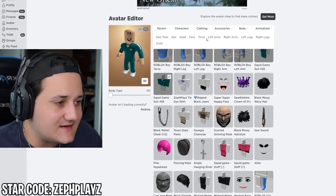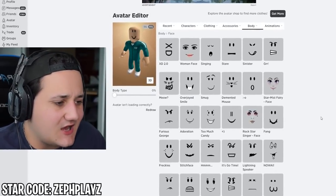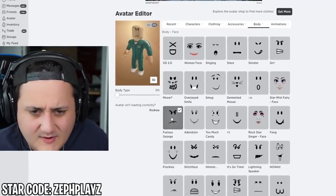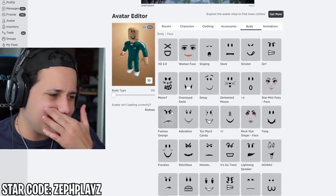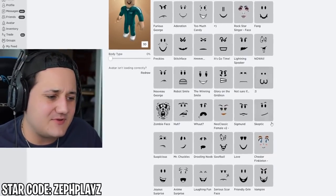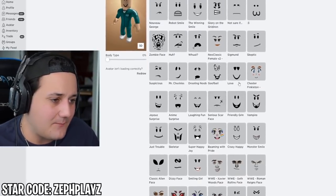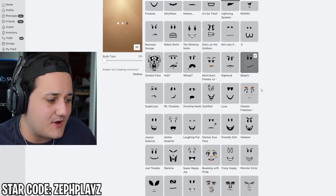Let's go to faces. We need some sort of worried or neutral, determined face. Maybe the Furious George, but that doesn't quite represent player 456 — he has the gambling trouble but comes out with a soft side to him. He's a pretty good guy. The skeptic face could work, or maybe the Sigmund face, which overall looks very, very nice. I think we'll use the Sigmund face.